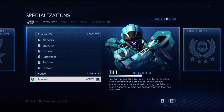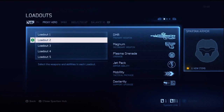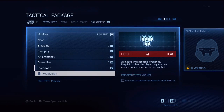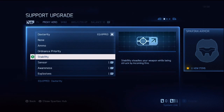I also want to hint at something — I unlocked tracker, and it has an ability called requisition, which allows you to change your ordinance drop. If you don't like the three options you got, you hit up on the d-pad and it'll give you three more options. That is in the tactical package, so instead of using mobility or shielding, you could actually use requisition. You could actually have requisition along with stability.